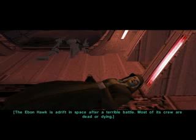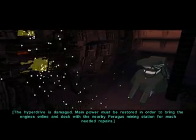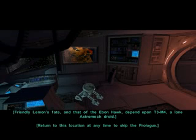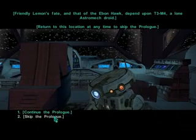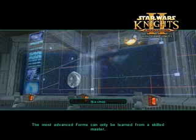There we go, here we are. The Ebon Hawk is adrift in space after a terrible battle — this is the prologue. You lie in the medical room in critical condition. You won't survive long without medical attention. The hyperdrive is damaged. Your fate and that of the Ebon Hawk depend upon T3-M4, a lone astromech droid. This ship looks like a trailer park. I'm going to skip the prologue because I remember a lot of it, and I don't want to bore you guys with it.